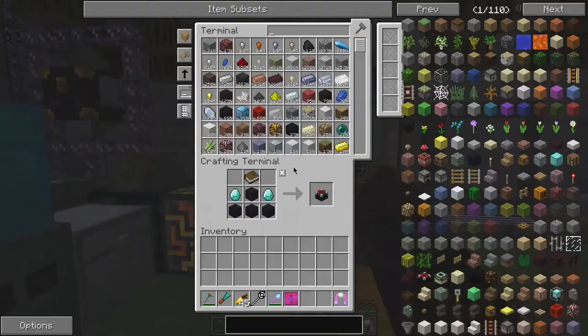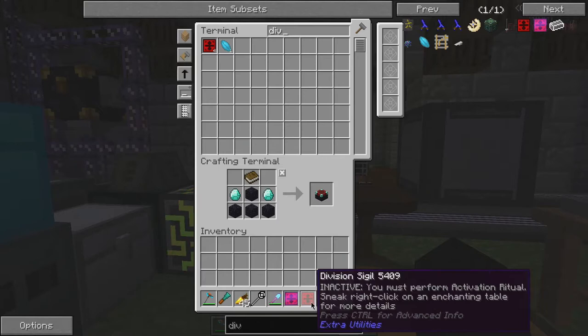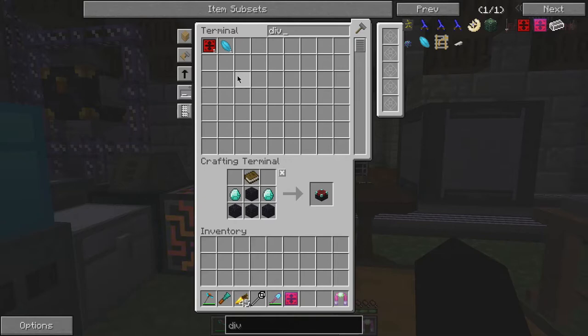Now we have the sigil. There are two types of division sigil: the glowing enchanted active one, and a regular inactive one. You find the inactive ones in dungeon chests — go around, find spawners, or go to the deep dark where they're easier to spot because they're lit up in the darkness. I got quite a few from there.